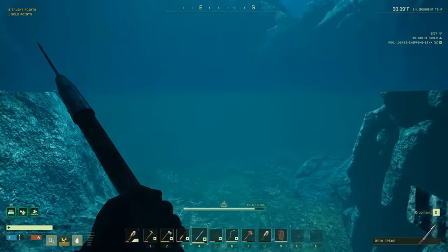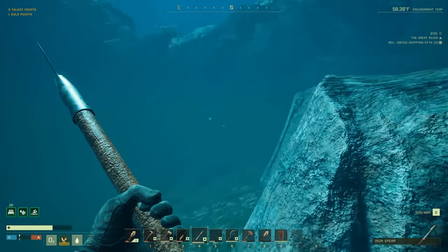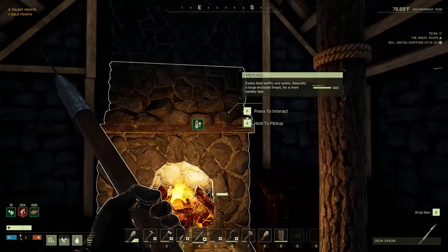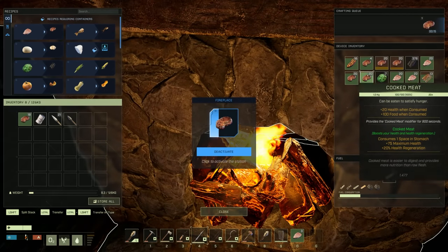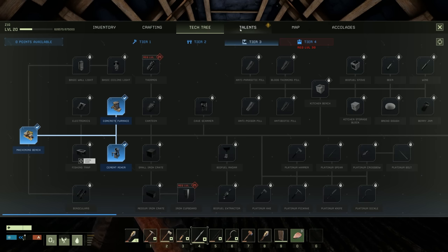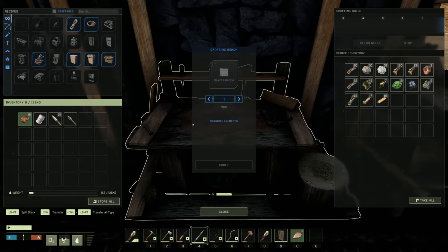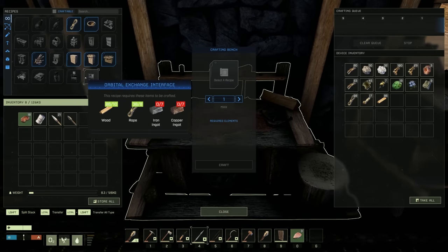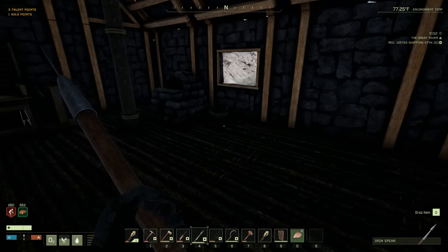Oh, I ate a raw piece of meat - completely forgot, darn it. Okay, so I got all my ores back. Now we need to focus on getting the machining bench built, and from there we've got to get some other things. For the machining bench we need 120 iron nails, 40 ingots, and 10 epoxy. Epoxy is sulfur and tree sap. Do I have any points? I have no points available.